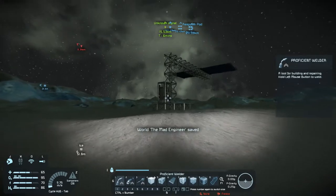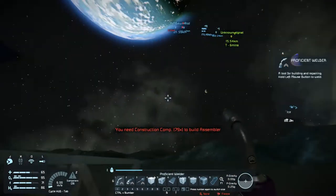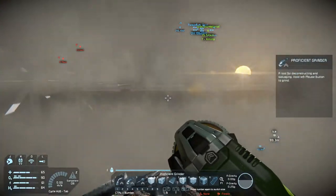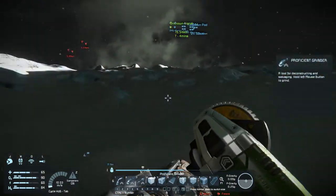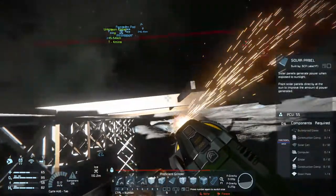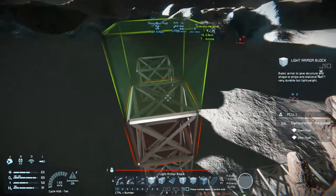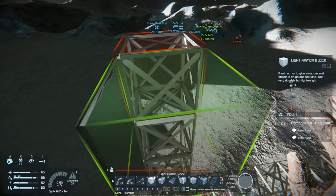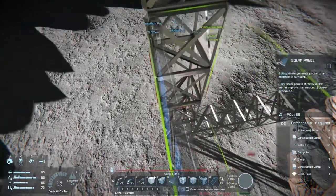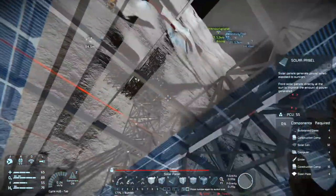I'm lost - I gotta put a beacon down here just so I know where I am when I turn my back. The assembler's almost done and we should be getting some sun pretty soon. It occurs to me I have it flat like this - that's a terrible idea because I'm gonna be getting the sun on horizons. I gotta get them going horizontal. The sun is coming up so I can make this quick.